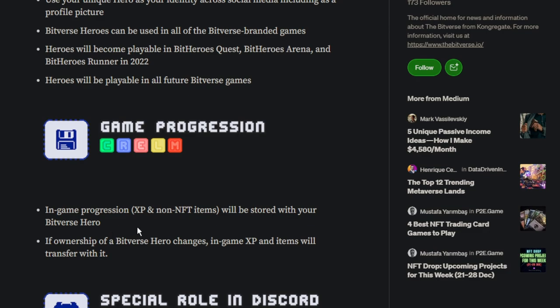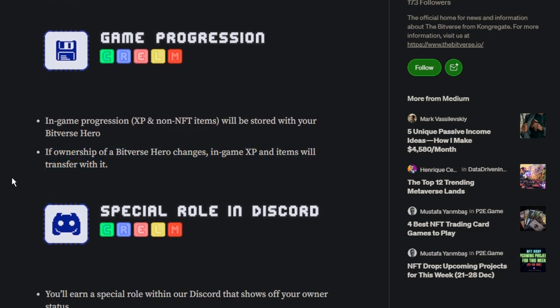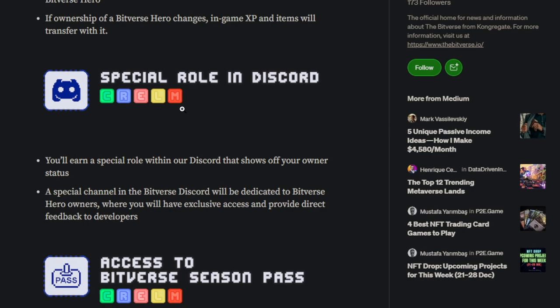Game Progression: in-game XP and non-NFT items will be stored with your Bitverse Hero. If ownership of a Bitverse Hero changes, in-game XP and items will transfer with it. So that's key to know — if you do go ahead and surrender ownership of your NFT Hero, everything linked to that hero is going to be surrendered as well. Special role in Discord: you'll earn a special role within our Discord that shows off your owner status, with a special channel dedicated to Bitverse Hero owners where you'll have exclusive access and provide direct feedback to developers.